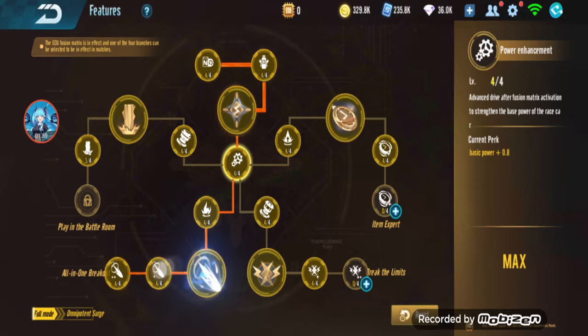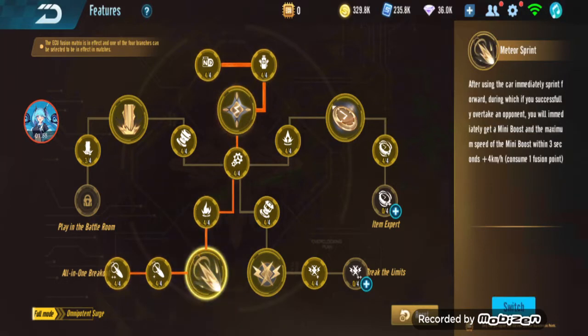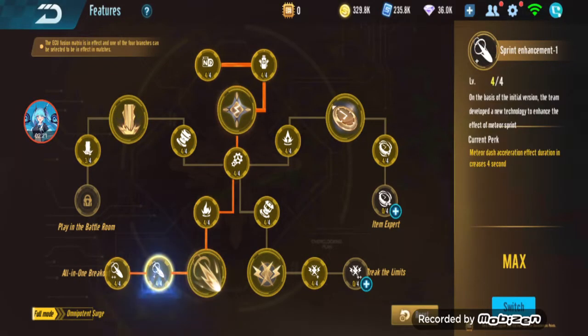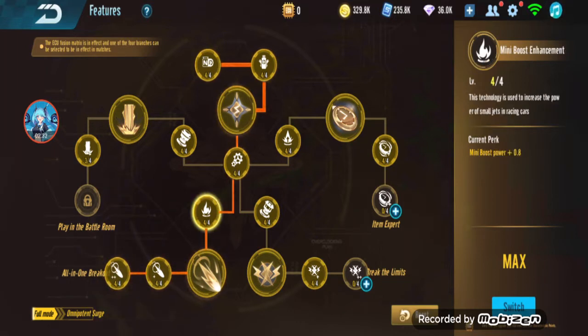The best branch to upgrade is obviously the Blink ECU one — the Meteor Sprint — same as the Polaris one last time except it's yellow. It works the same: you sprint forward, and if you overtake someone you get a mini boost — max speed plus 4 for three seconds. There are more buffs: acceleration effect increase for 4 seconds, mini boost max speed plus another 4, and mini boost power.